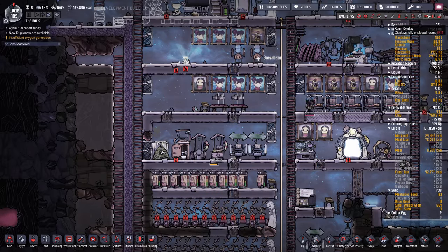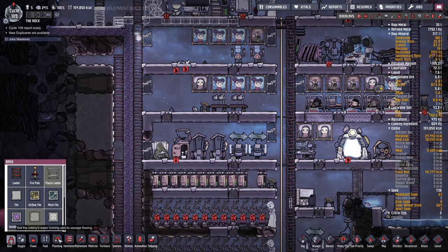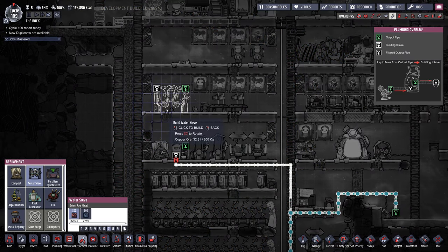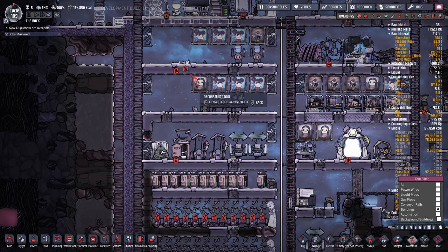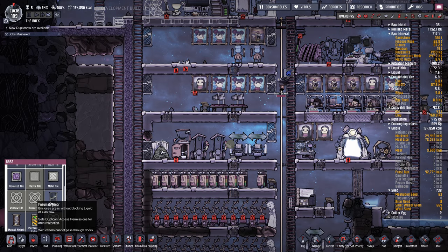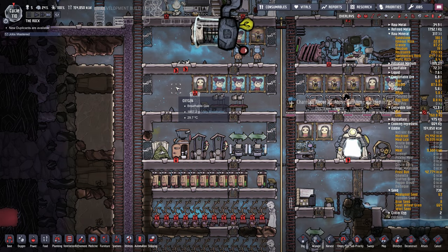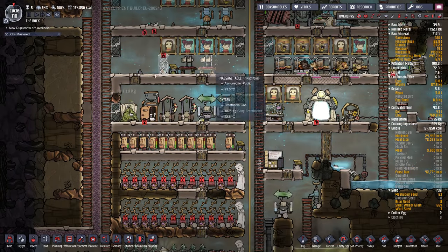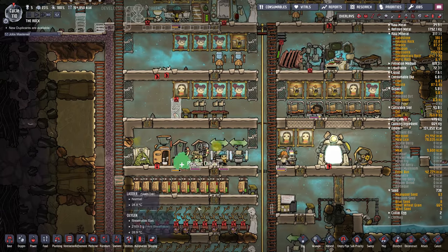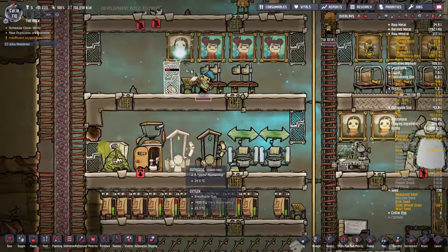Do we still have our room bonus? Yeah. Where's our sieve? Refinement. Do I have room to put the door in? No, so this has to come out. We'll put some doors here and here, put the sieve in here, and then we'll get our infinite loop of water going. It'll clean things up a lot. These outhouses are pretty dirty.